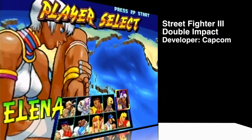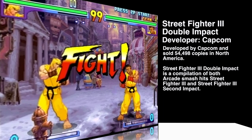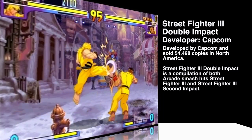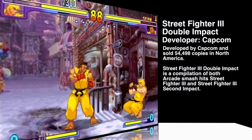Street Fighter Double Impact, developer Capcom, released June 19, 2000, and sold 54,000 units. Released in arcades as Street Fighter 3rd New Generation and 2nd Impact, Street Fighter 3 Double Impact for the Dreamcast is a compilation of both Street Fighter 3 New Generation and Street Fighter 2nd Impact.